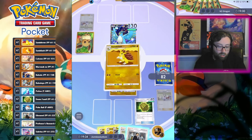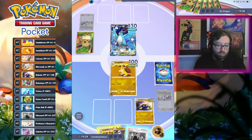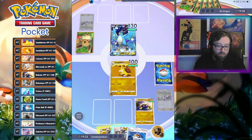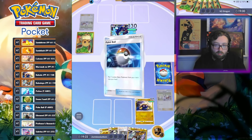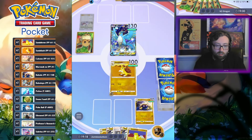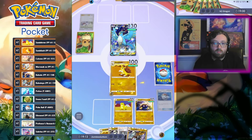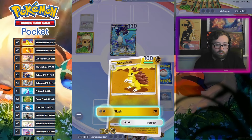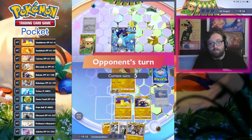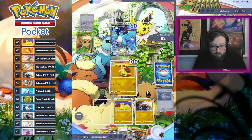Sandslash, go. Kabuto, go. Be researching out here. Yeah, this hand was really good. I'm going to blast them for some big damage. Now they're in range of getting killed by either Sandslash or Kabuto with a Giovanni buff.